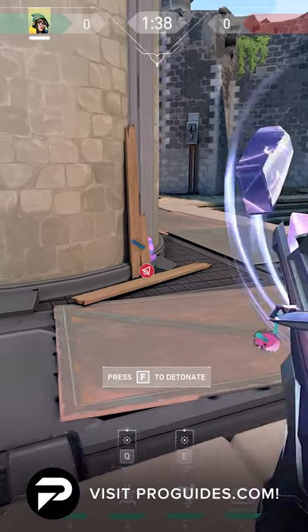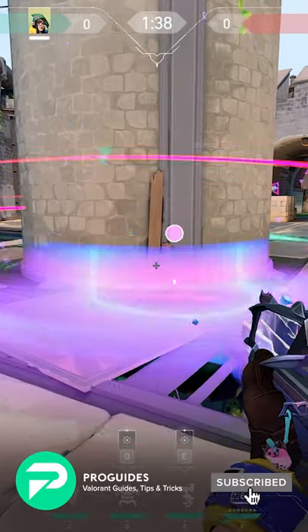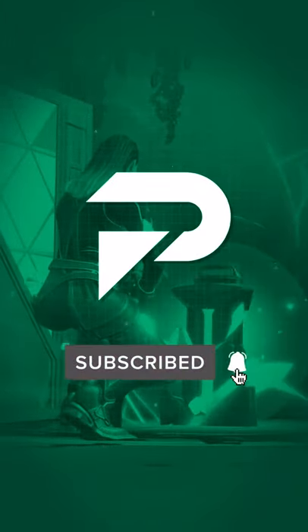Lastly, place your second Nano Swarm behind this plank of wood and detonate it if any attackers try to plant on the B site default. Make sure to like and subscribe if this helped, and have fun breezing through the Defender's side.